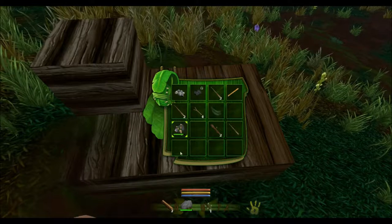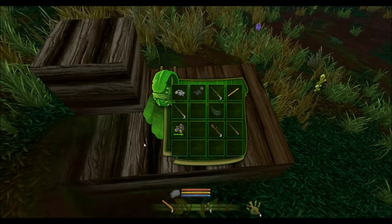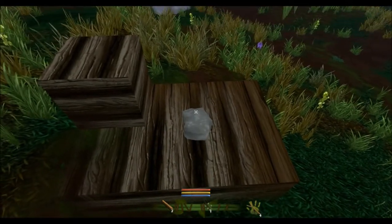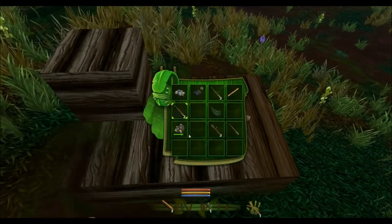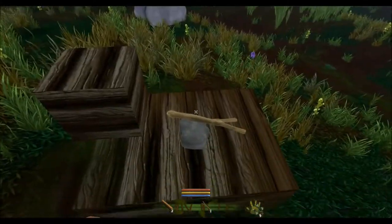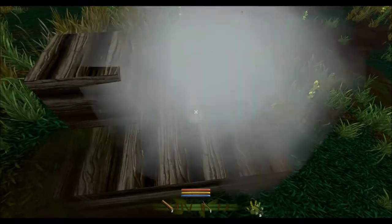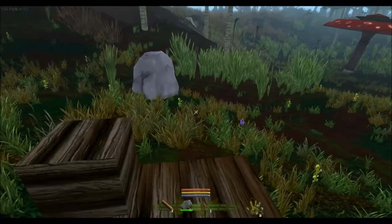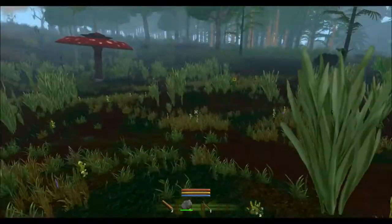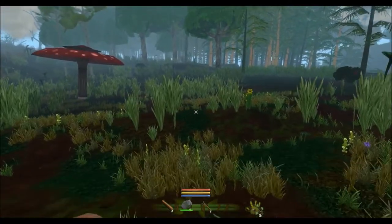I'm going to drop this piece of rock, click a stick on there, switch over to some rope, click rope on it, press G again — and we're going to get ourselves a hammer. A very crude stone hammer.